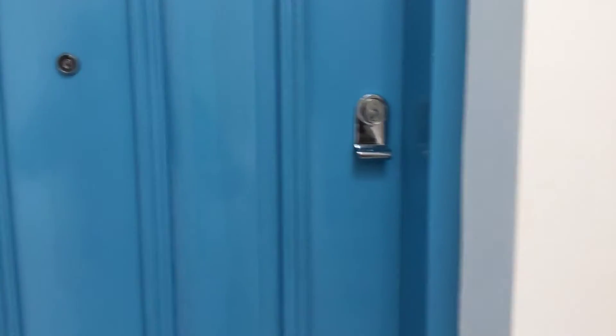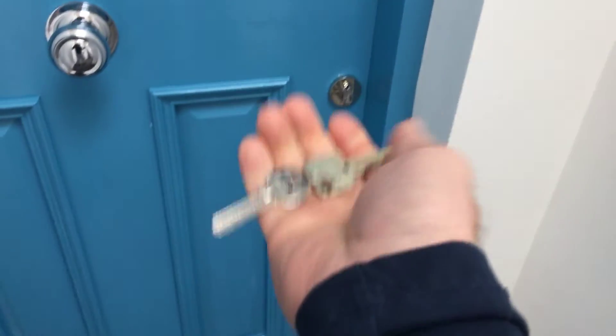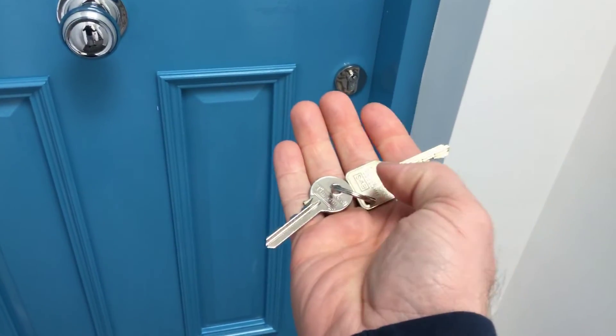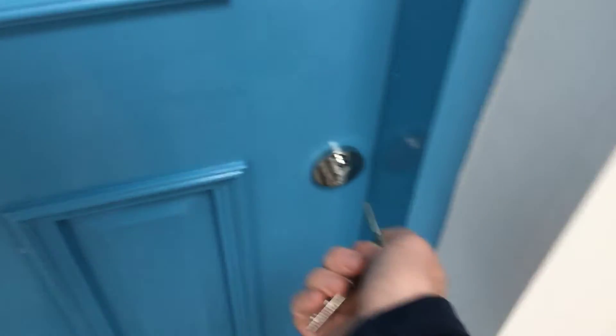Just to give you a little bit of an idea — there are two locks, one at the top and one at the bottom. You'll have two keys, which are these. The silver one is to get into the front door, and the gold one opens both of these locks — this one and this one.